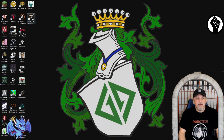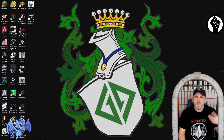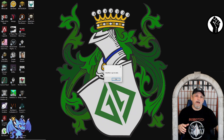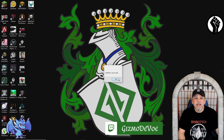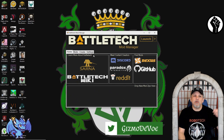After installing, you'll end up with an icon on your desktop. You just double-click it and it checks your ModTech and updates it. You can also set it to automatically update ModTech, which is the glue that allows Battletech to talk to the mods — I strongly recommend doing this. It'll tell you ModTech is up to date and then you get this page, which is your mod manager.